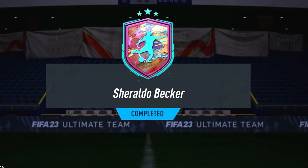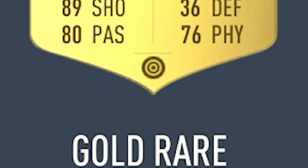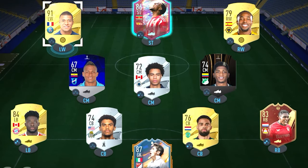To get the fastest striker I even completed an SBC just for this video. There were two options and I went for the one with 96 pace. On the left wing, one of if not the best gold card in FIFA 23 base card wise — 76 physical, 80 passing, 36 defending, 89 shooting, 92 dribbling, and 97 pace. He defaults as a striker but can play left wing. It's none other than Kylian Mbappé.